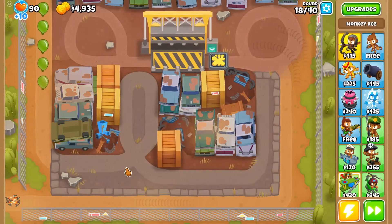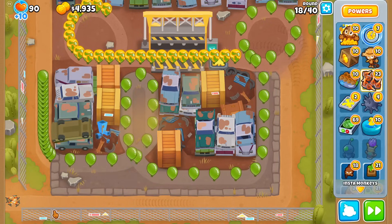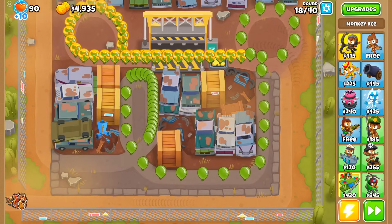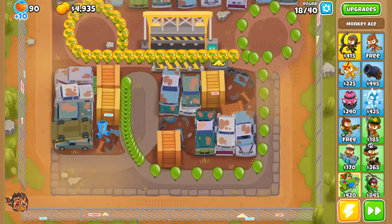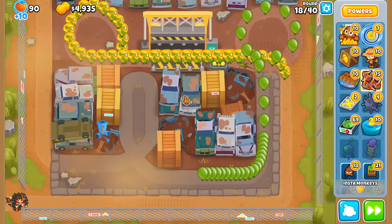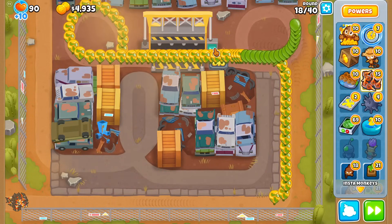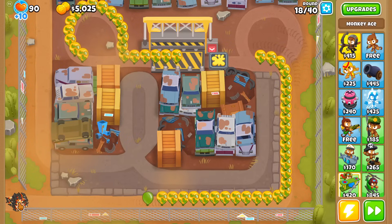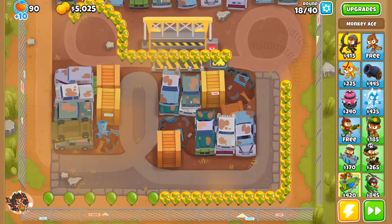Round 17 is the first round I can't use the Crusher — those yellows are just too fast. I did mention that using Super Monkey Storm is probably more efficient this round, but as long as I get more than 40 RBE with the Crusher it's still worth using road spikes. Let me wait for the giant green clump at the end — that's at least, I hope, more than 40 RBE.